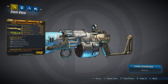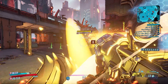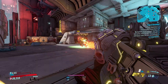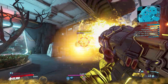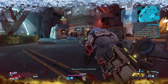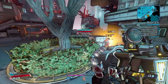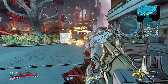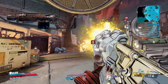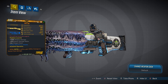Coming in at number 9 is another Torgue weapon, the Tigs Boom. This shotgun calls down projectiles from the sky when you hit enemies, allowing vastly increased damage on slow-moving or stationary targets. Your shots also pierce enemies to hit others behind them, making it a solid crowd control option. The Tigs Boom only drops from Wotan in the Maliwan Takedown. Honorable mention for a DLC option is the Spade shotgun from DLC 3, which can also penetrate through enemies.